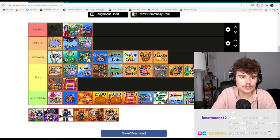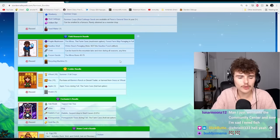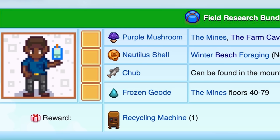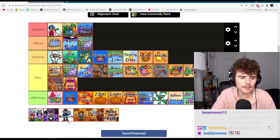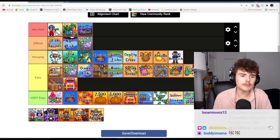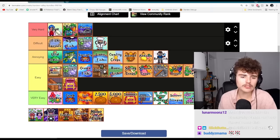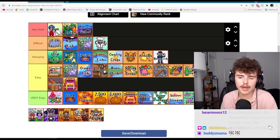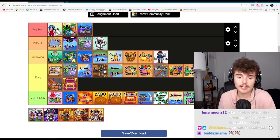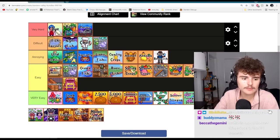I'm knocking fish farmer down to difficult now that I've re-evaluated everything in very hard. The field research bundle is annoying — mushroom can be annoying if you don't have the mushroom cave, and the nautilus shell is a little annoying. I've been convinced that the chef's bundle should go in difficult because pigs don't cultivate in winter, so you need to buy your pig before the end of summer and upgrade your barn. That's kind of annoying. Yeah, truffle's pretty hard — definitely harder than the engineer bundle.